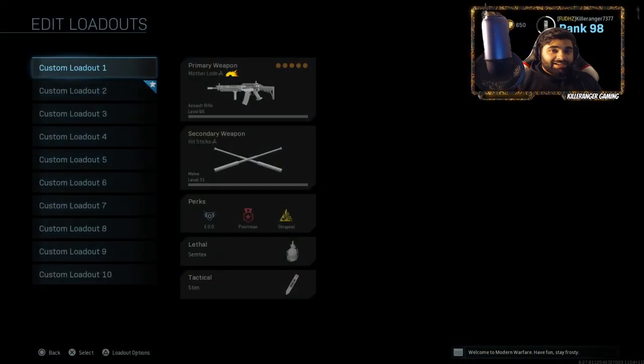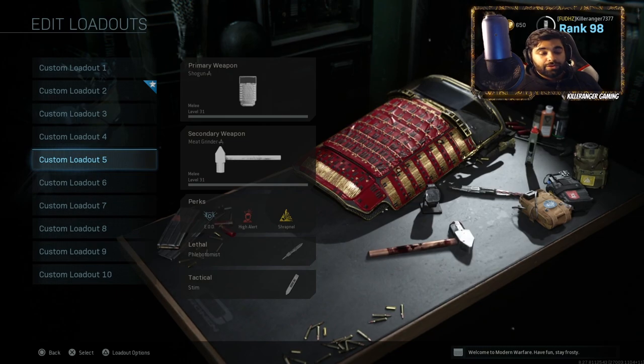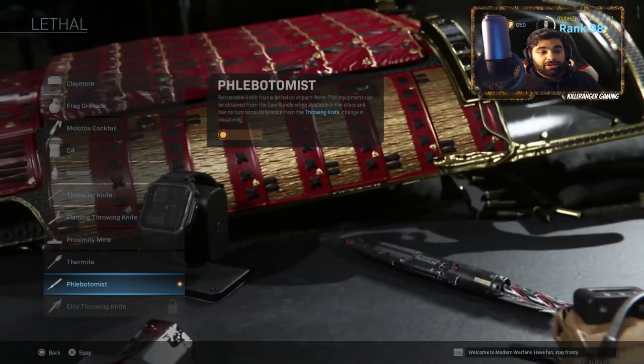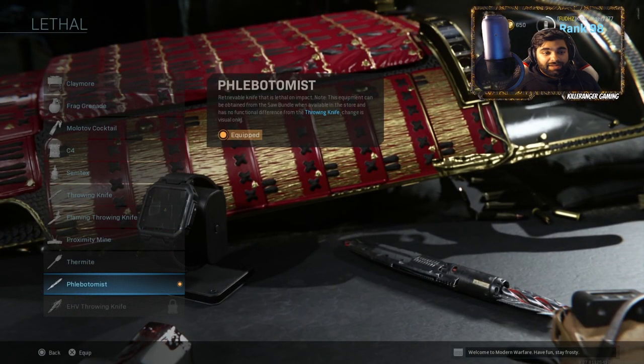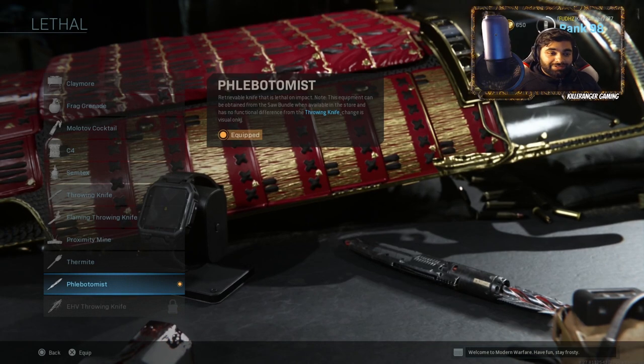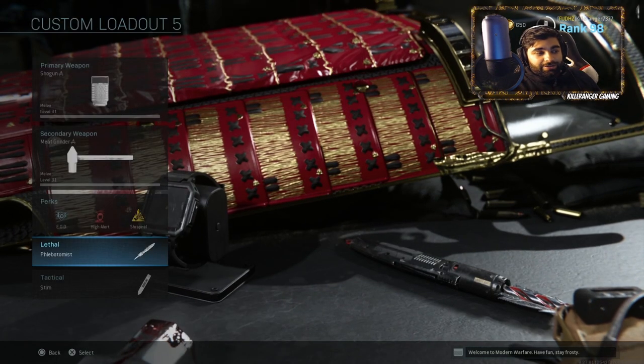Let's go right into the class that I use for this new throwing knife. I honestly don't know how to pronounce the name of the throwing knife, but it's called the Felibottomist, and it comes in the saw bundle. It basically just adds an effect that drills into people, so every time you throw a throwing knife and it kills someone, it drills into the person's body and makes some weird effects.